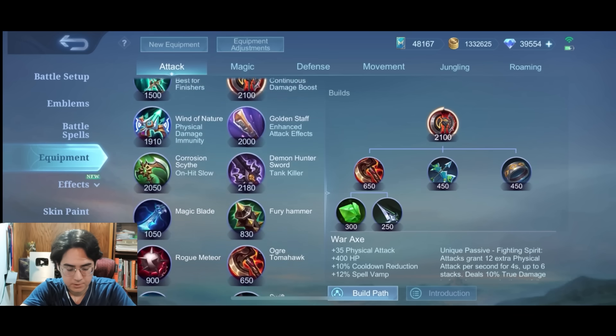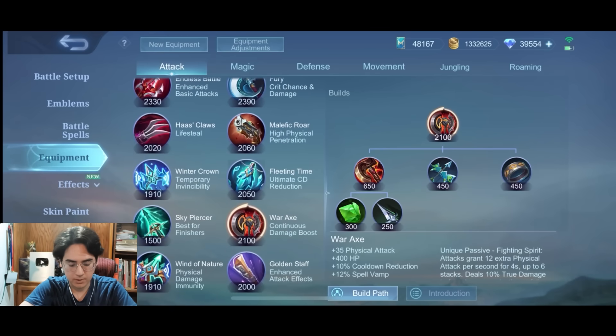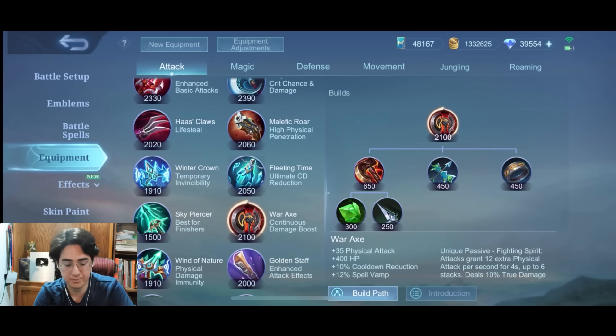Now for War Axe — good. It hasn't changed that much honestly. I haven't noticed the Spell Vamp too much. War Axe is War Axe — it's better than before now because it's combined with Bloodlust. You don't need max stacks for the Spell Vamp. War Axe is already a good item, so a good item just got better.